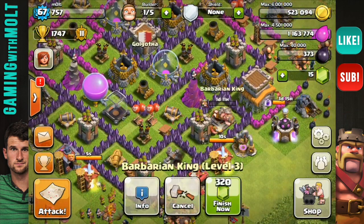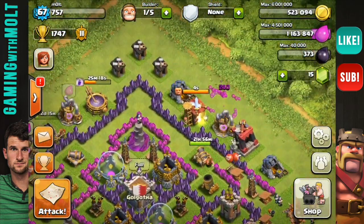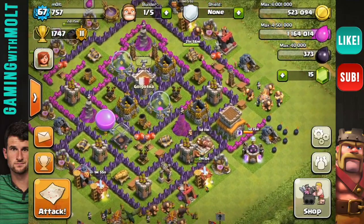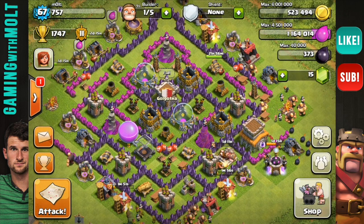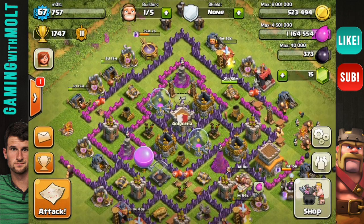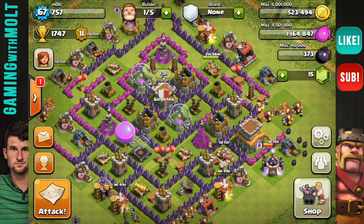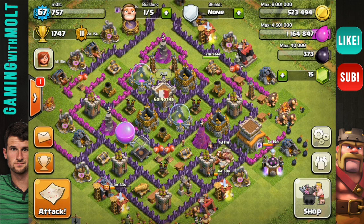So yeah guys, that's it. Right now I'm updating my barbarian king to level four and really trying to upgrade my walls because my clan is doing a trophy push soon in Golgotha, so I'm excited for that. I just wanted to show that defense replay for the arrowhead base so everyone could see it does effectively protect the core. That guy only got 50,000 in resources — I'm perfectly fine with that. As always you're awesome — keep calm and clash on guys, I'll see you later.